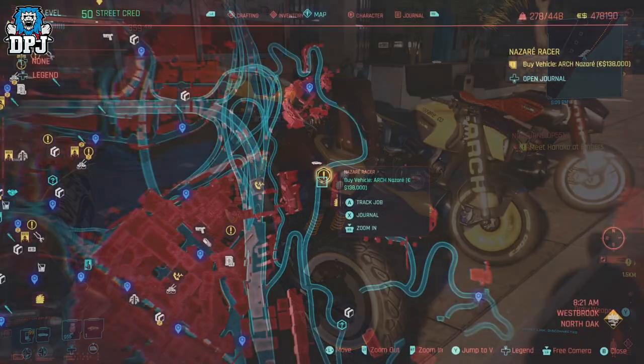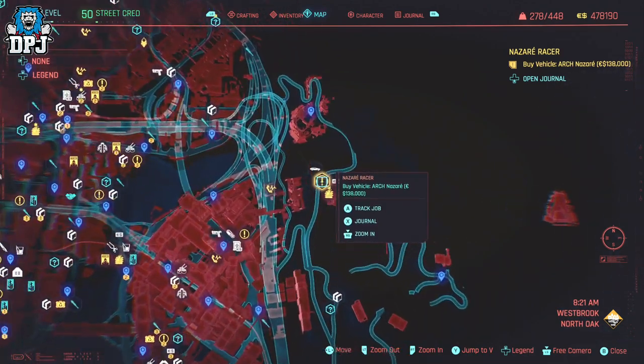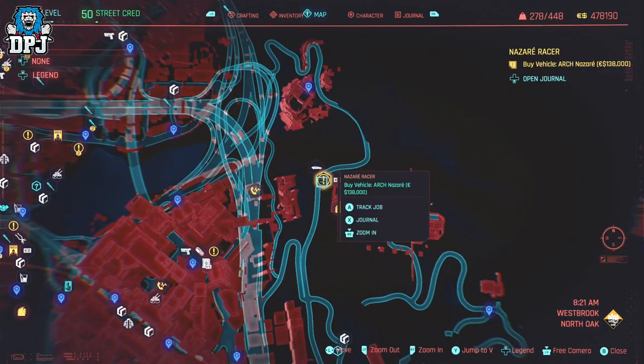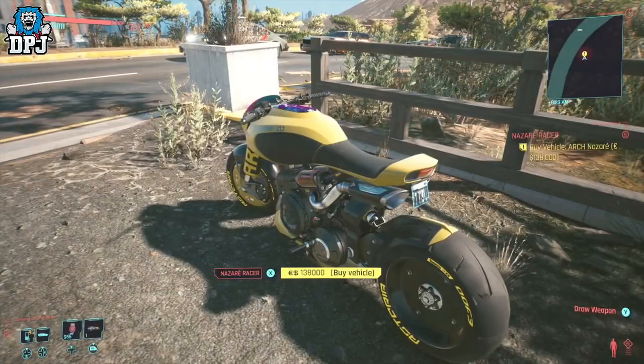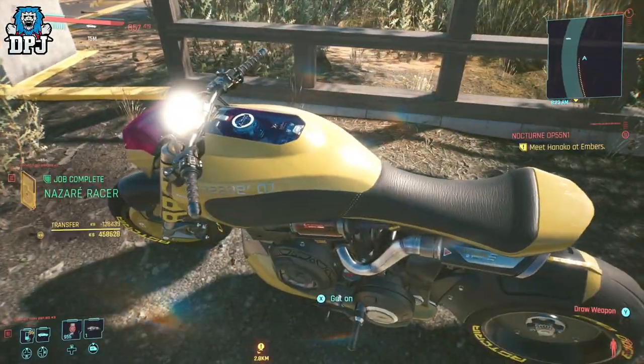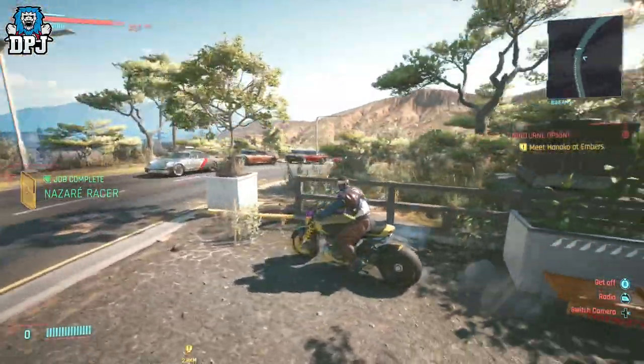In at number 6 we have the Arch Nazar. This bike becomes available to you upon reaching a street cred level of 40 and having your presence known in Westbrook. When you reach this goal the bike will be offered to you by a fixer. You can then go to the part of the map shown on screen and purchase this bike for 138k eddies.